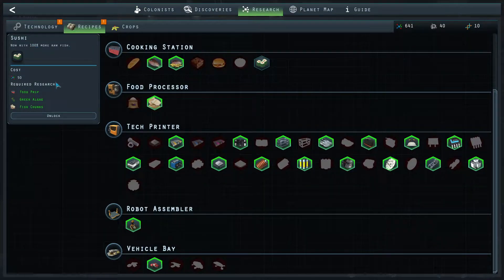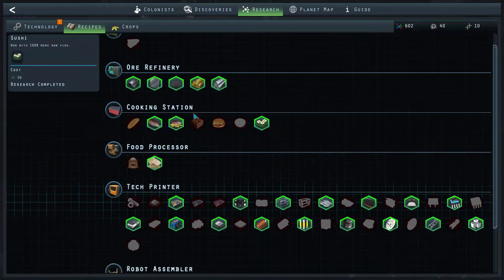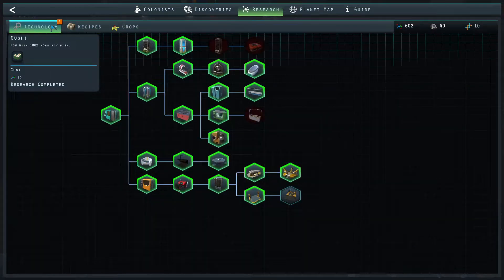Then we have sushi — we're gonna need green algae for that. We might as well unlock it because we do have the points, but we can't really do anything yet. We need to find some green algae spore on an expedition so that we can start actually producing some green algae. I think that's everything we can do right now — for everything else we kind of need to find more stuff on the surface.